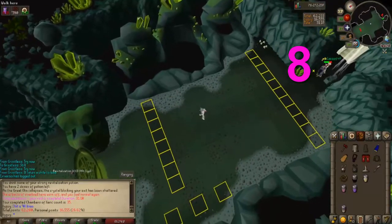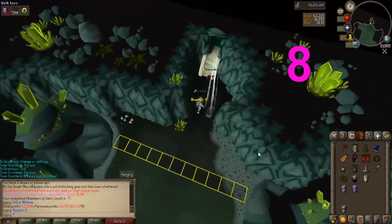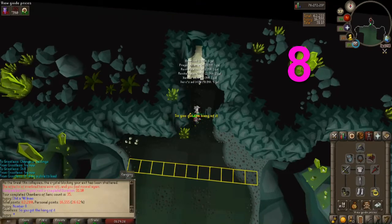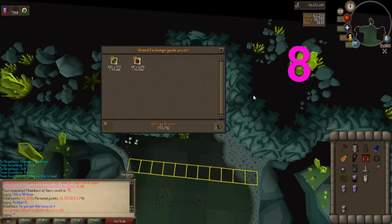Chest number 8: 68 Uncut Rubies and 102 Irits. 193k — that's a good one too.